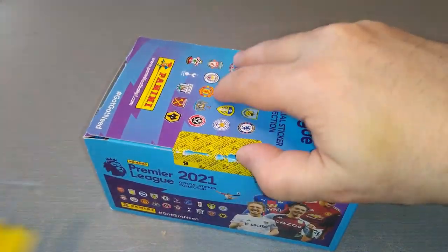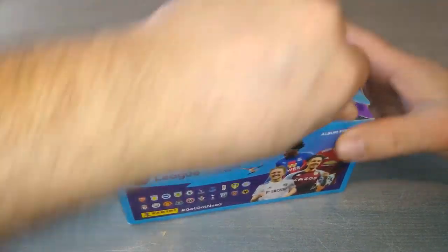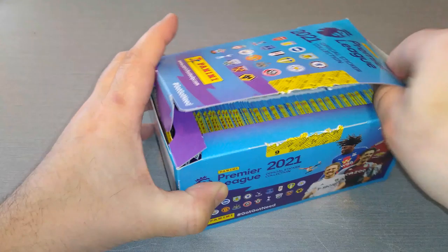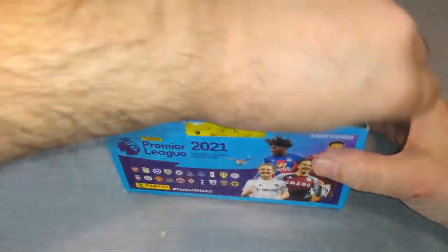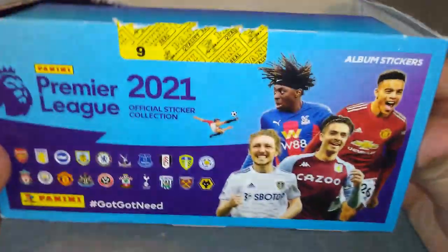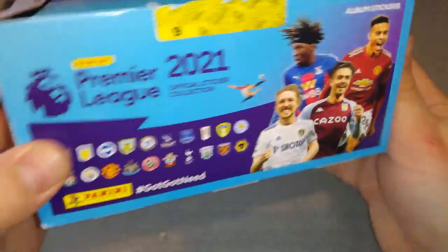We always tell you guys: enjoy the hobby, or else don't bother doing it. First, let's open it up and then we'll have a look at the box itself. Different players on the front — Greenwood, Grealish, Eze.